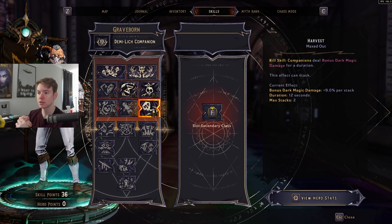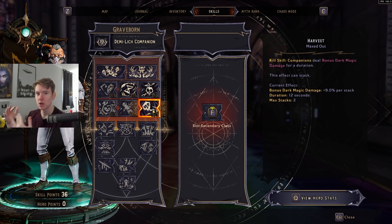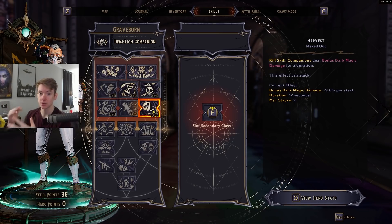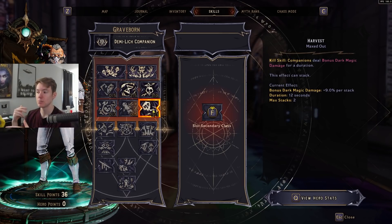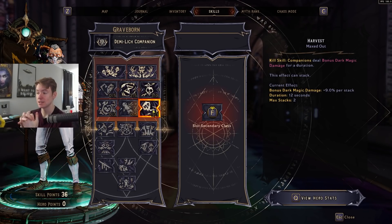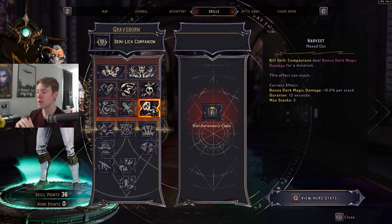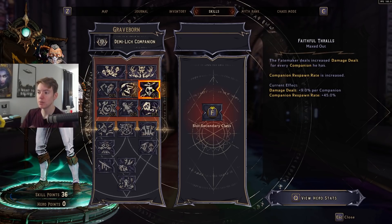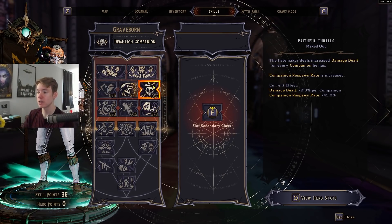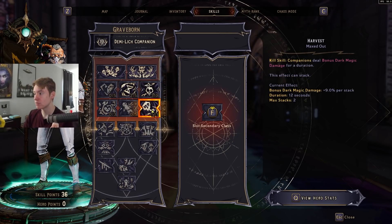What ends up happening is that if you have this kill skill active when you enter a portal, it seems to retain that 18% and then just keep stacking on top of itself. However, it does not retain that buff when the kill skill is not active — so if you enter a portal and the kill skill goes away, you won't benefit from the extra damage until you get a kill. This ends up scaling infinitely, and this is the main reason you see companion builds doing insane amounts of damage — the longer your play session, regardless of whether you go to the overworld or other parts of the map, it just keeps scaling.